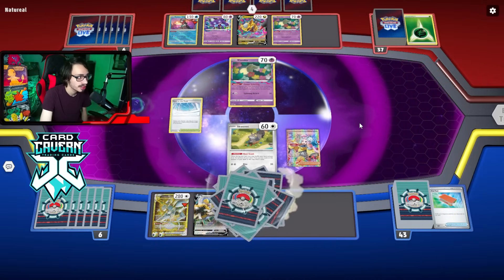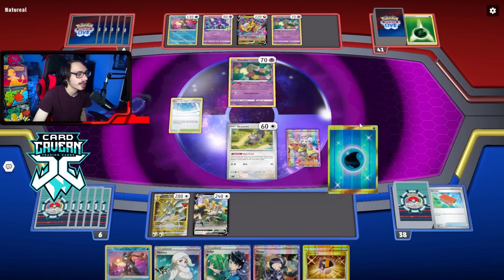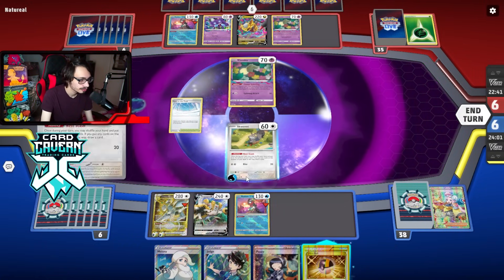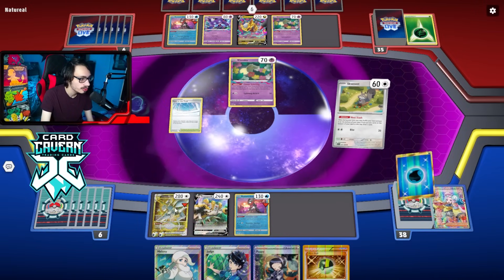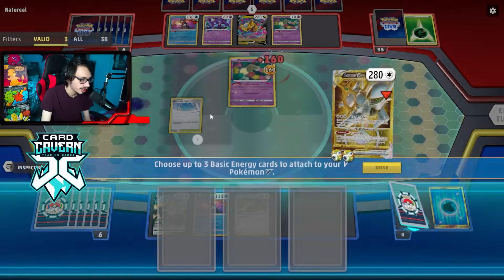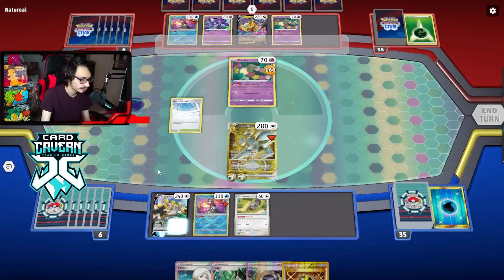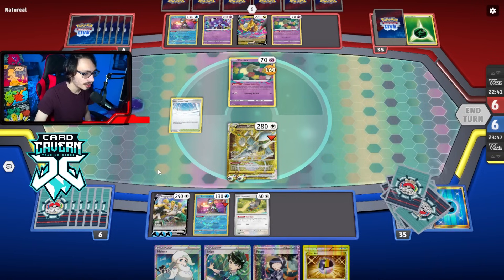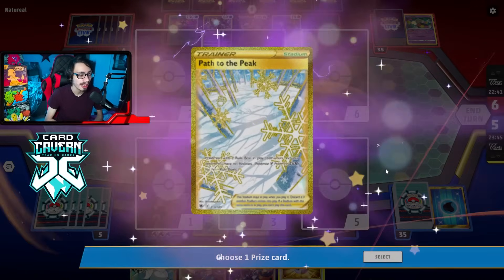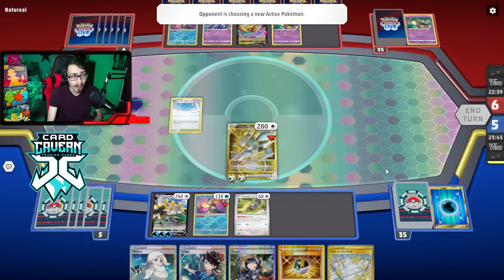Trinity Nova — we can load up Gigas and that can KO Giratina. Would have been nice to get another Gigas down, but we'll knock out the Comfey and take our first prize. Prize number three is a Path — a dead card. Next turn I could Poppy and Radiant Greninja. I wonder if that's actually the play. If I draw a Boss, we'll go Boss Giratina V. I'm tempted to Poppy — might just knock out two Comfeys.